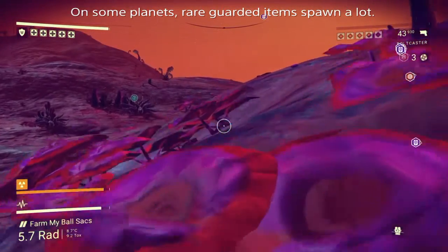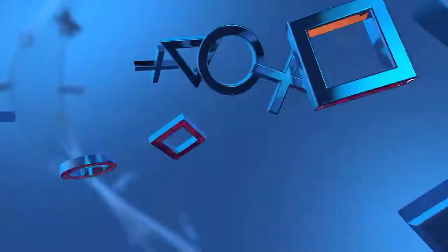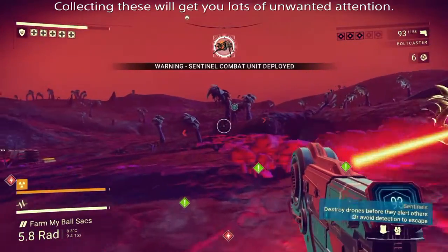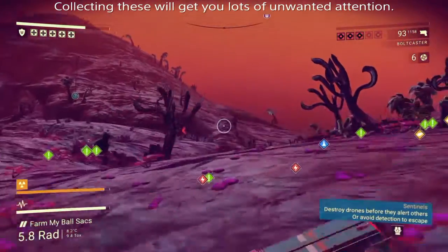These rare items are actually really valuable, but sentinels watch them like they're their own babies. You know they're rare items when they show up on a scan like this. So after you collect one, the sentinels are going to come to get you — there's usually one with a laser which is the most annoying one — and you have several options.